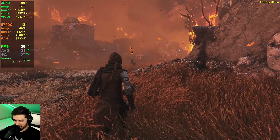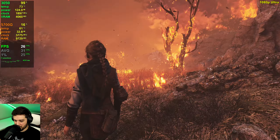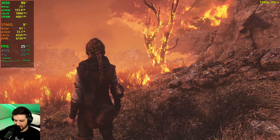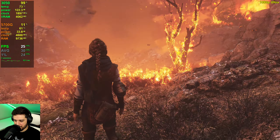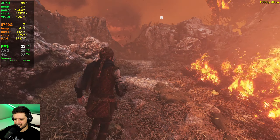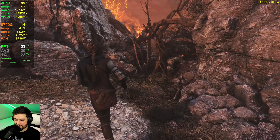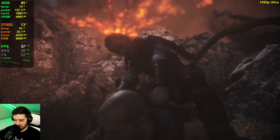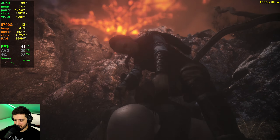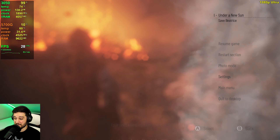I'm playing on a native 1080p monitor today and honestly it's super fuzzy. This game has forced TAA, and you can see fuzziness around the hair especially. I wish we could disable the forced anti-aliasing. This area has a lot of vegetation and fire effects, and it's already dropping into the 20s quite a bit. Ultra settings are definitely not recommended for the 3050 in this one — this is a GPU melter.